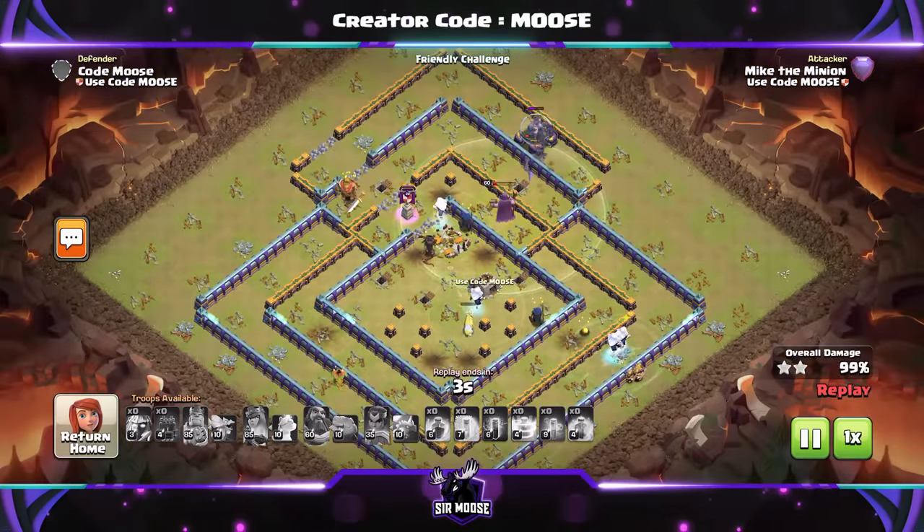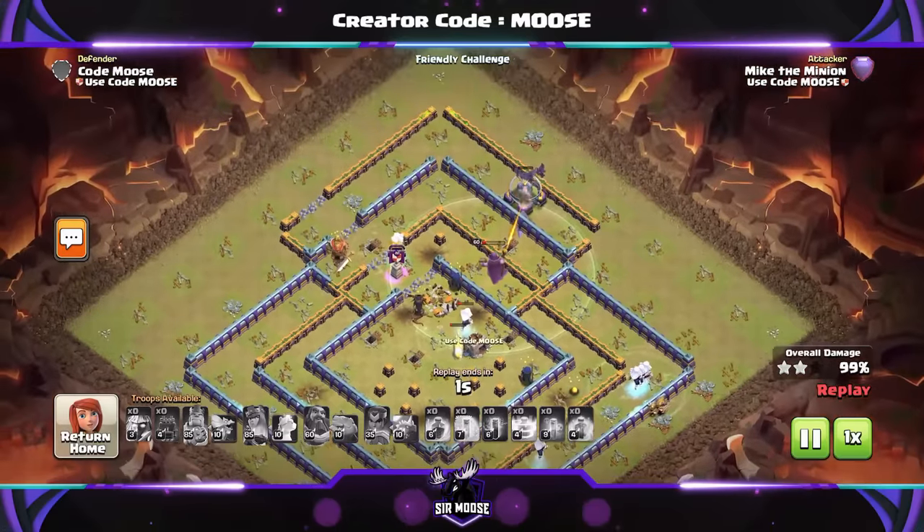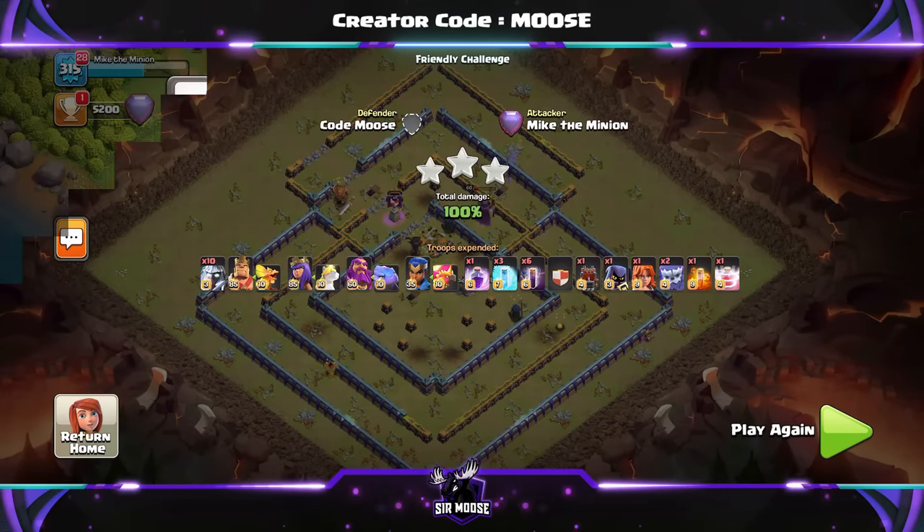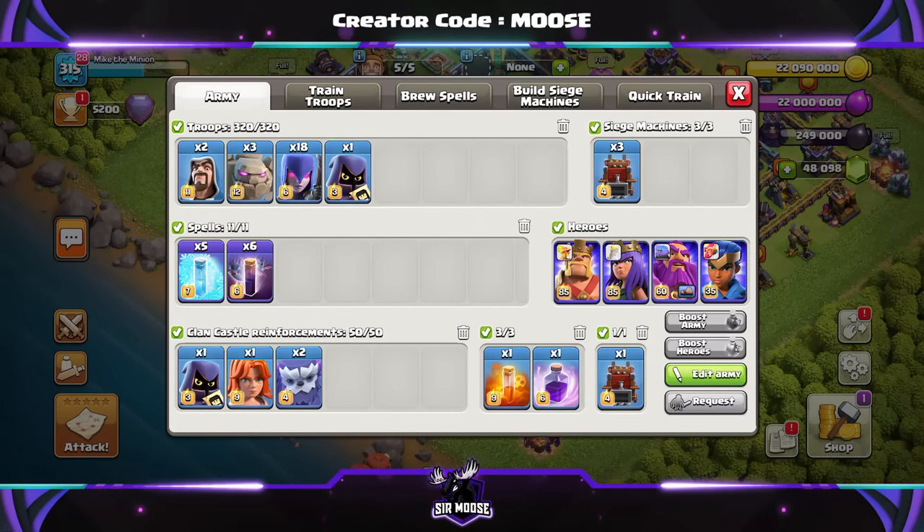Five Electro Titans left, six. We're just going to take out the Elixir Storage for three stars. Thank you very much! We've got a couple more replays of course — it's top three, not top one.